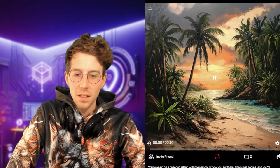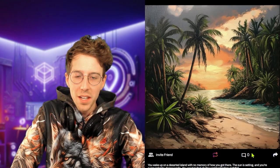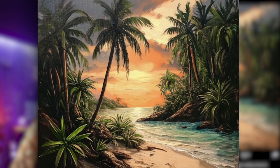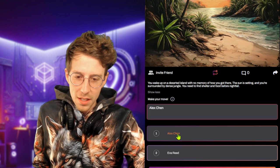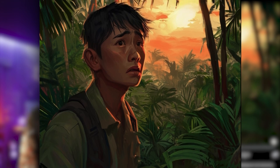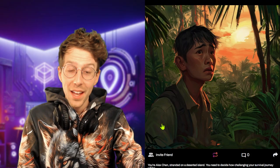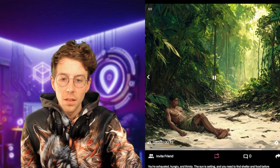Let's run this and I hope we can make it on this island and maybe back to civilization. You wake up on a deserted island with no memory of how you got there — the sun is setting and you're surrounded by dense jungle. I choose an oil painting style because it looks more romantic and natural. We'll choose our name: Alex Chen. Now we pick our difficulty — and of course we want it hard, otherwise you wouldn't be watching this video.